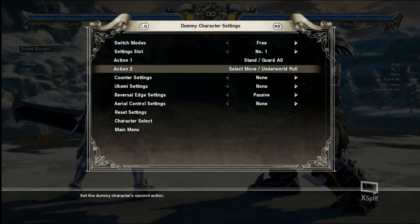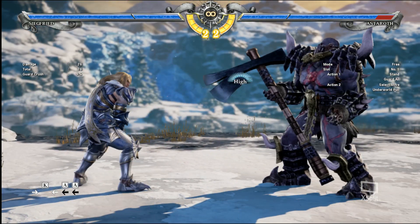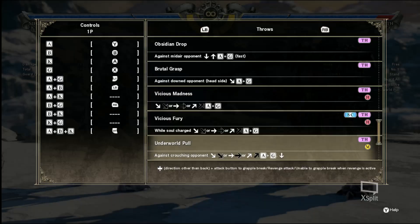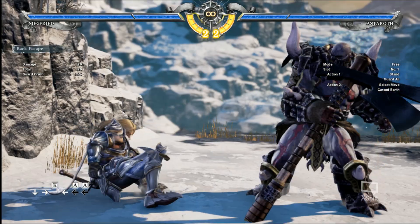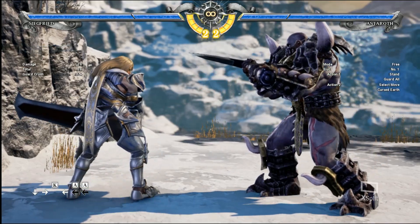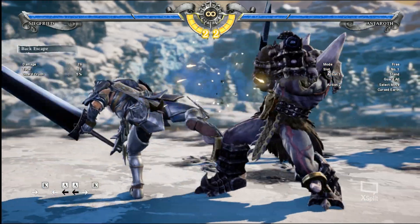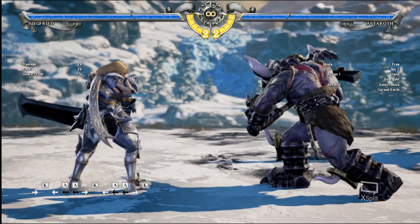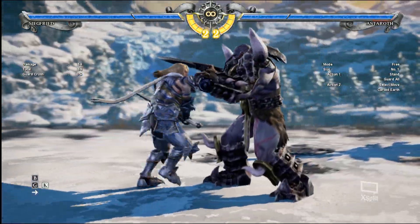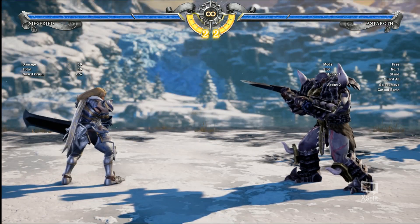That applies to the other move he has, which is the opposite — Cursed Earth. You have to hit back escape, so it's back A, back B, back C, any of those. It also has the same thing: it's a high, and you can stuff it with two moves. So that's how you deal with that move.